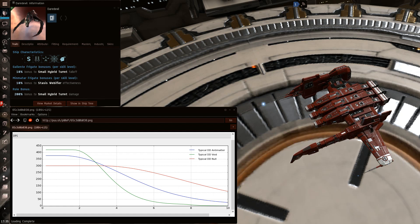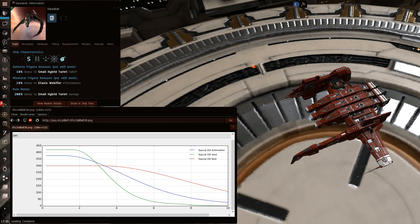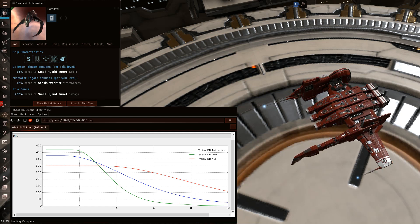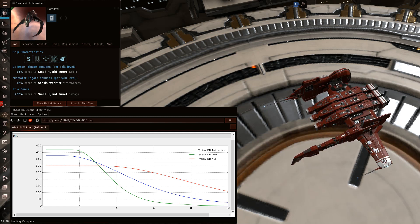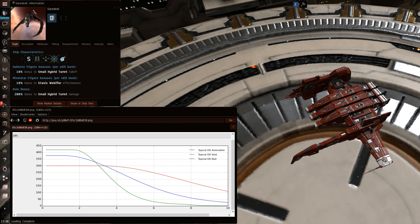Assuming you start this fight at max distance at 10 kilometers — which you absolutely should — you need to be directly MWDing away from him while he's directly MWDing towards you, so that when you both scram and web each other your speeds slow down at the same rate and the fight starts perfectly at 10 kilometers. Since he travels about 1.5 kilometers every 10 seconds, it will take him about 30 seconds before he starts hitting you with antimatter, and that's definitely enough time to take him down or get him low enough to win.